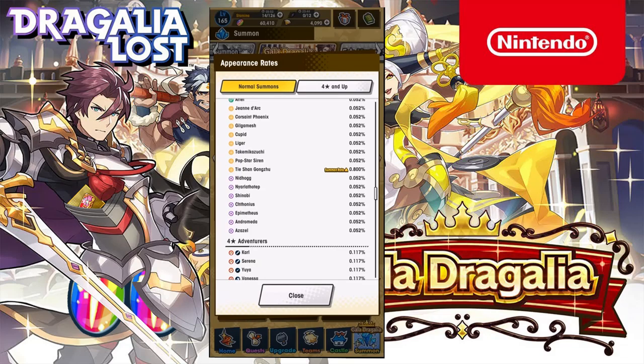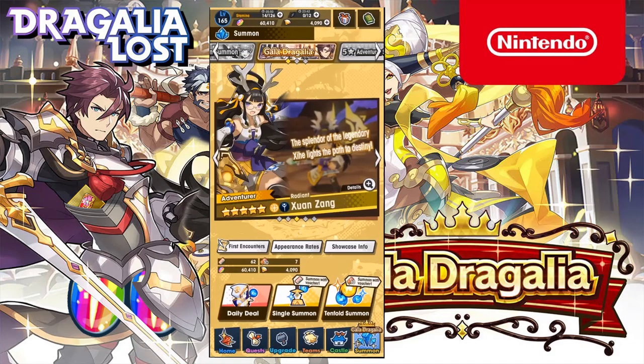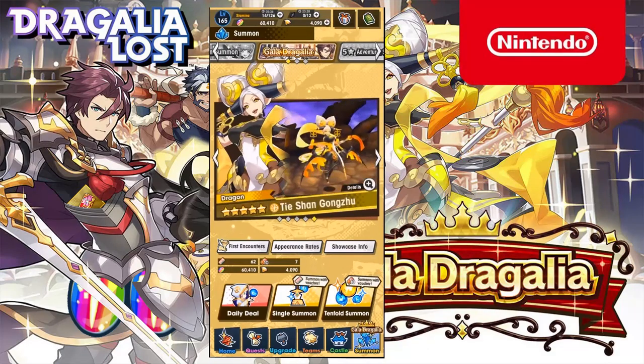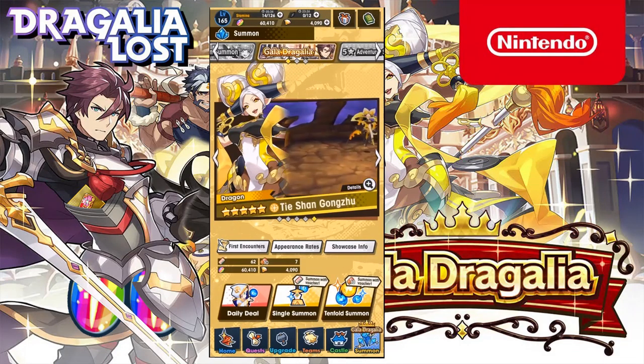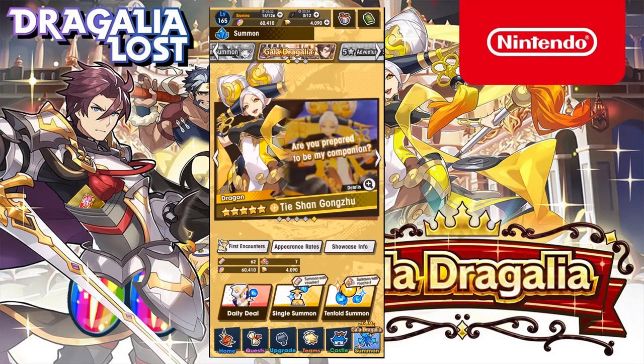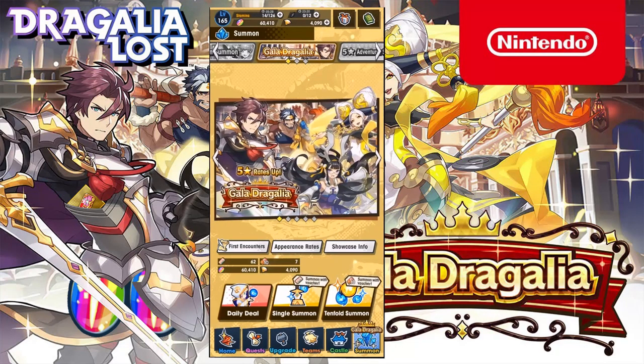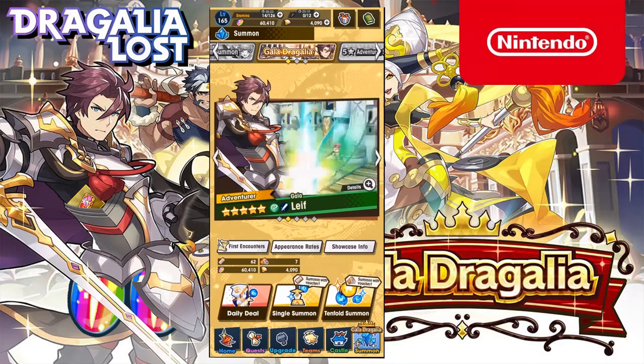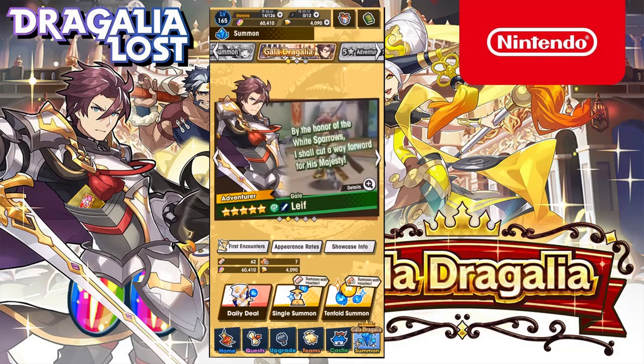How do I pronounce her name? I know in English it translates roughly to Princess Iron Fan and I don't really want to butcher the Mandarin. So yeah, 60k Wormlight, 62 single summon tickets and seven tenfold tickets saved up. I think that's like 630 rolls saved up, if not a bit more.